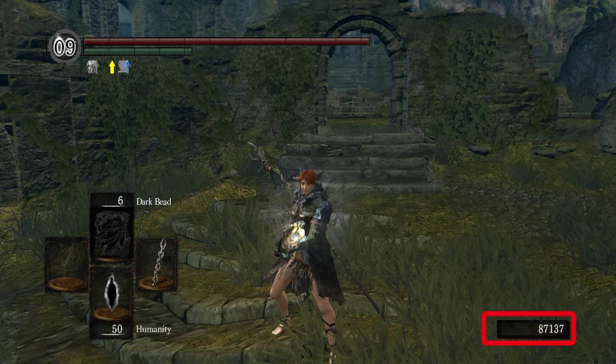Finally, to the very right is your soul counter. Your soul counter is basically just the amount of souls that you have gotten from killing or using soul items, etc. Souls can be used to upgrade weapons, armor, to level up, to buy things, and so on. Souls are very important to a certain part of the game and then they become useless when you don't need them anymore.